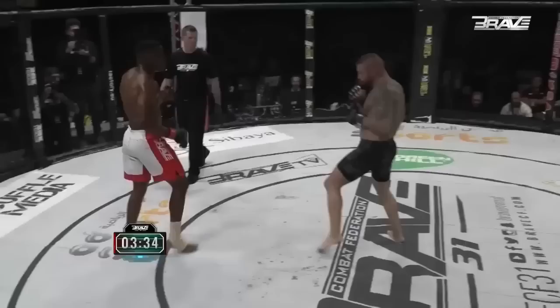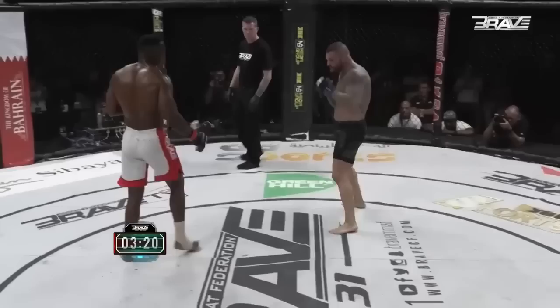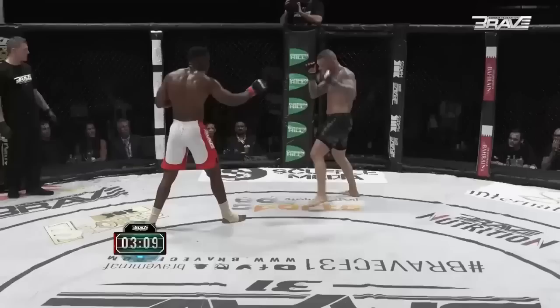Jeremy's trying to time the kicks of Zwandile and land a big overhand predicated off the kick. Spin and elbow landed — third one landed! What is Jeremy Smith made of? Spinning attack again from Zwandile, met with an overhand from Jeremy. Zwandile clearly wants to establish: anything you can do, I can do too — not going to let any spinning attack go unanswered.